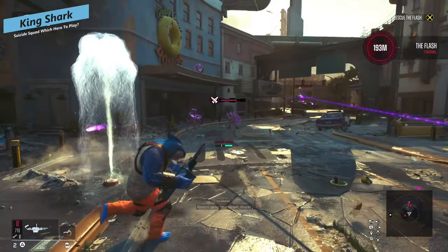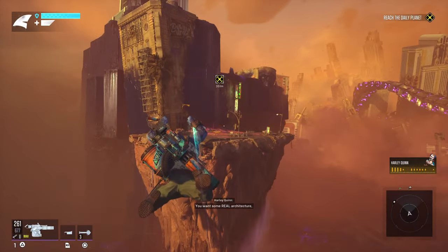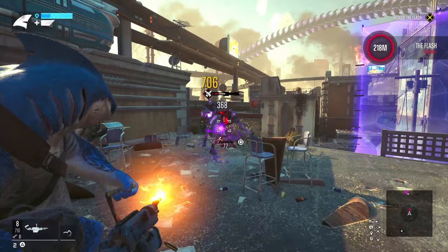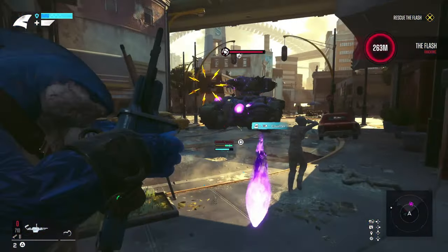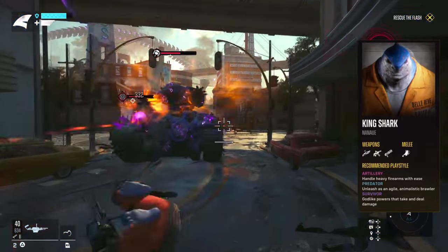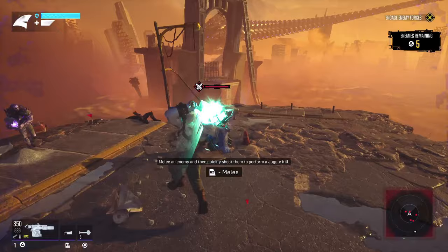Last up is King Shark. His movement ability is essentially just his raw strength — you can use it to leap around with air dashes, but you can't really maintain air time the way other characters can. You'll mostly use it to traverse, climb walls, or jump around. You can cannonball down on enemies for significant damage. His melee weapons include bladed weapons like hawks and axes, and for guns you've got shotguns, assault rifles, and heavy weapons like miniguns.